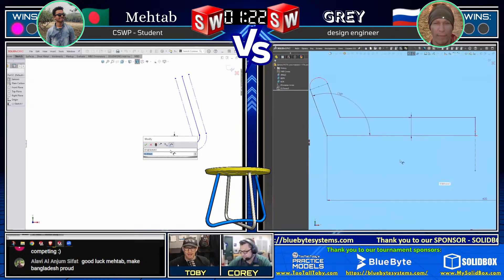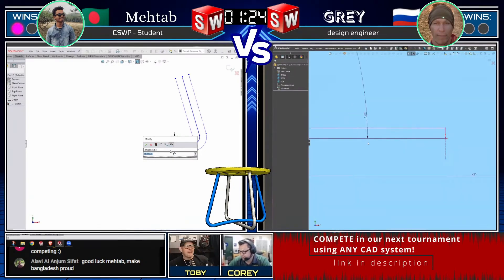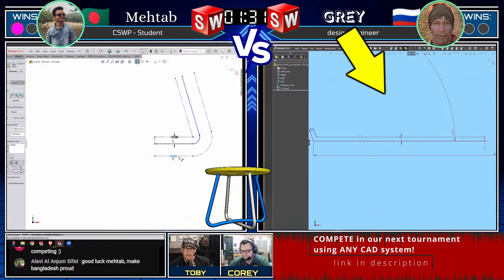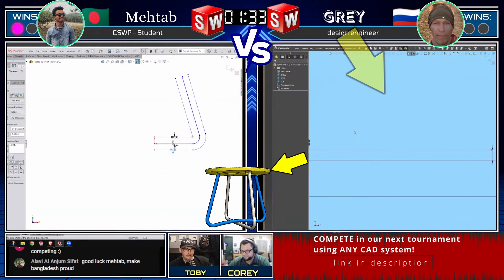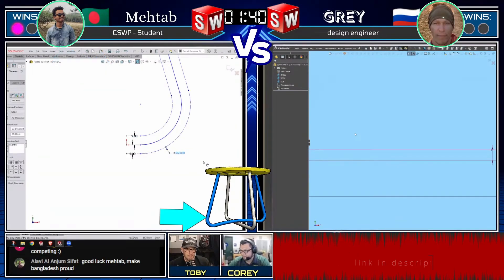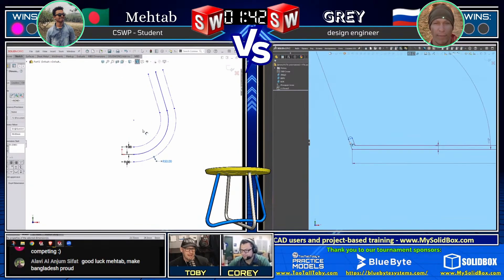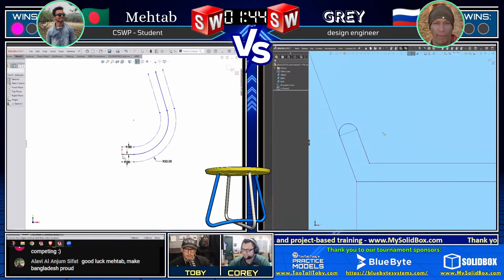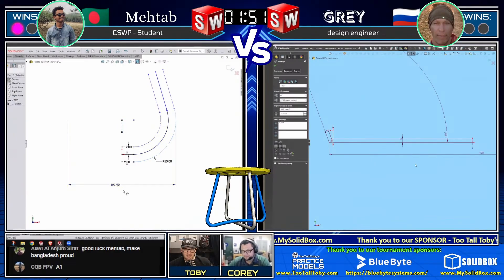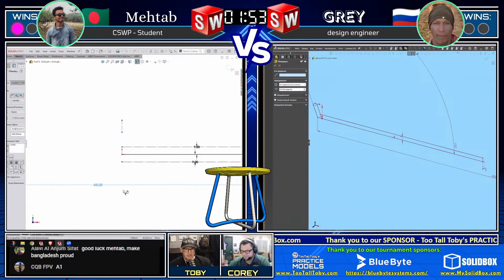Victor K in the chat says this looks awesome, he wishes he was competing. Two different modelers, both using SolidWorks, but starting in very different places. Gray is opting to start with the table itself - looks like he's going to create a revolve. Matab looks like he's going to jump into the legs right away. The legs are created from hollow tubes with an 18 millimeter diameter - that's why he's doing nine millimeters per side, creating some offsets, then creating that double dimension to the point of tangency.